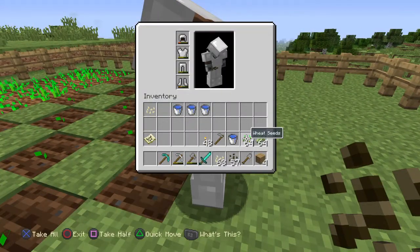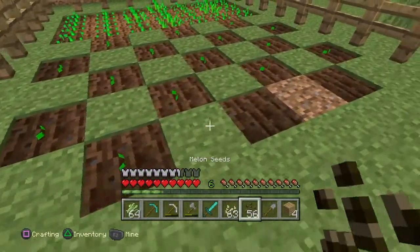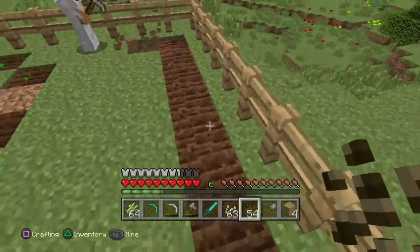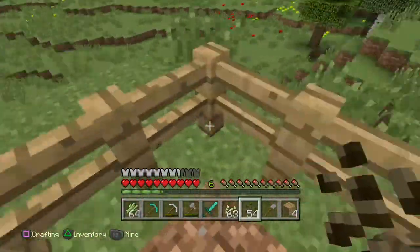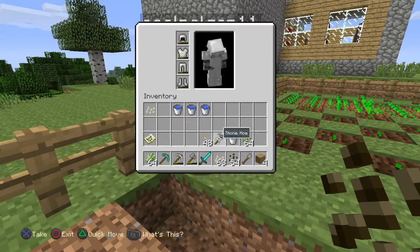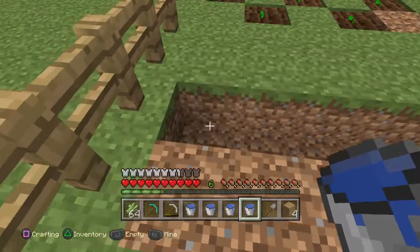All right, that's probably enough melons. Now we should make our sugar cane. Wait, you can't — no, look, we can do this and fill this full of water and plant sugar cane beside it. But you can't put sugar cane on that tilled stuff. Yeah, you can't. Oh yeah, you can't.